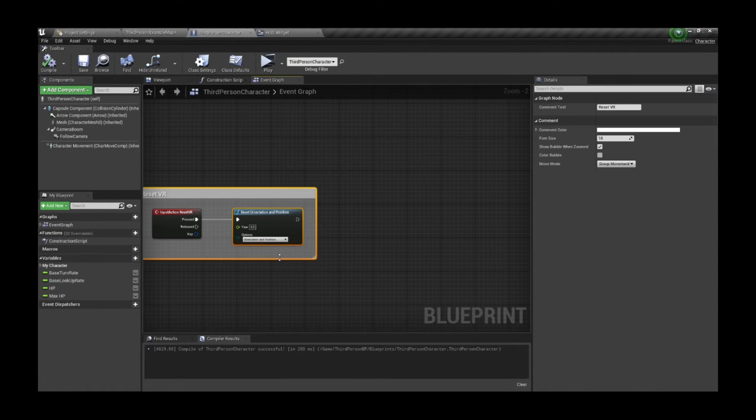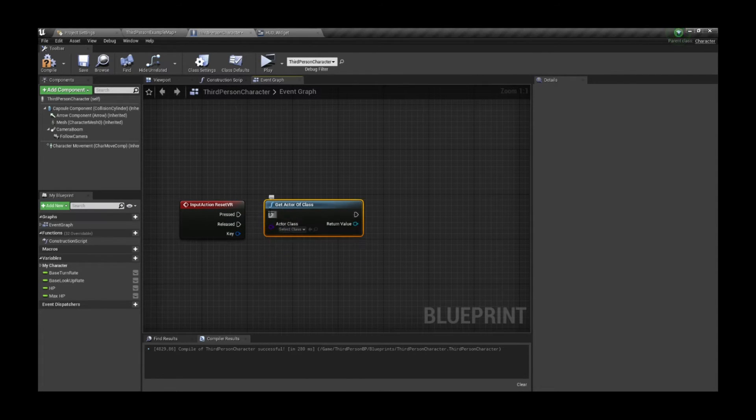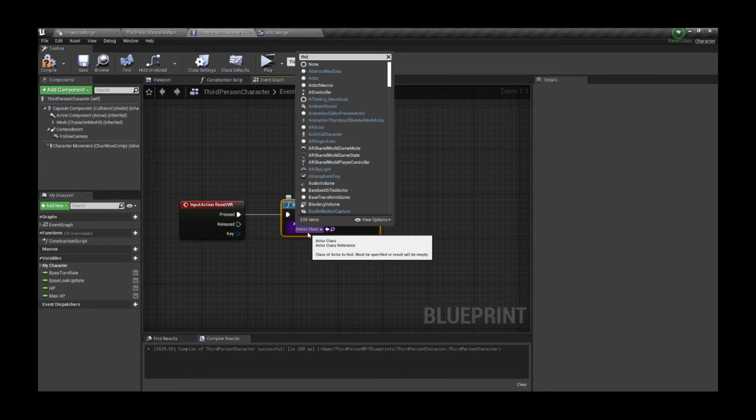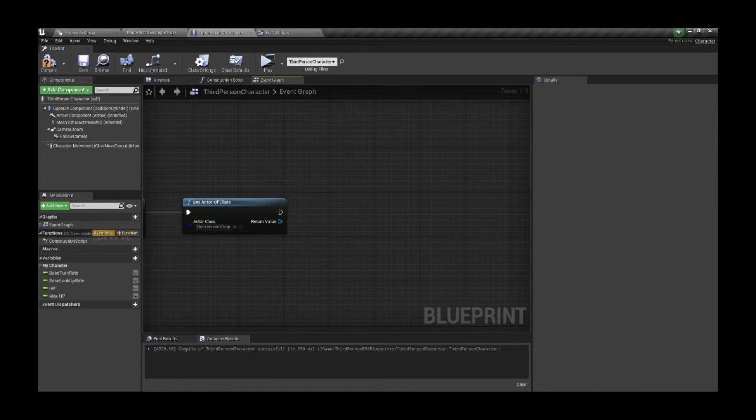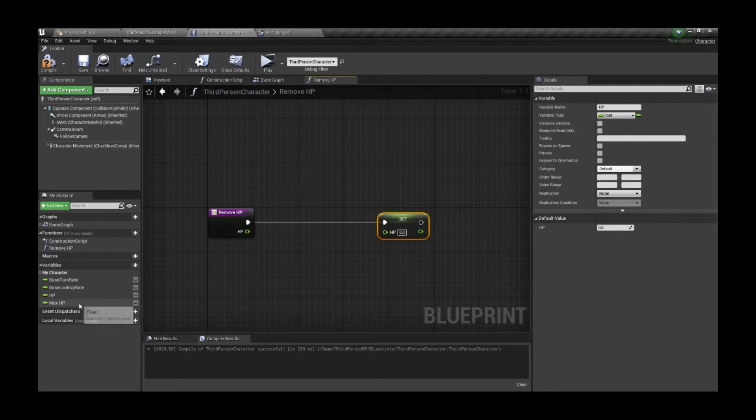We're going to use an input action event called Reset VR to decrease the HP of the second player, but for that we also need a function that can actually do it. The function will simply remove the actual HP based on the input float — nothing too hard here.